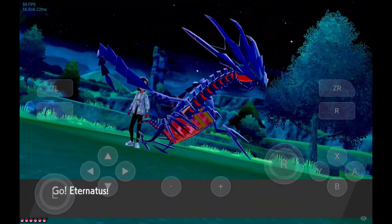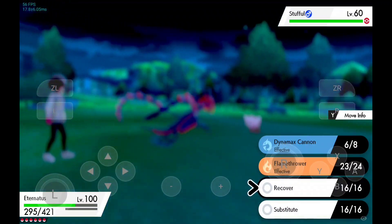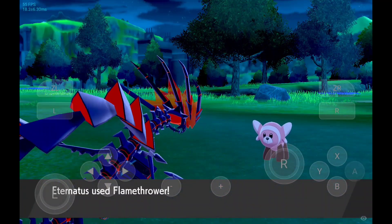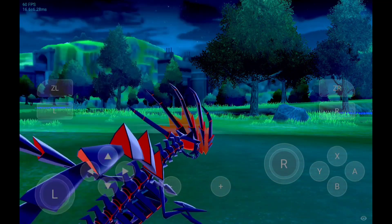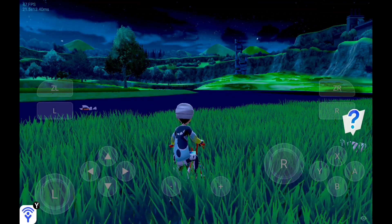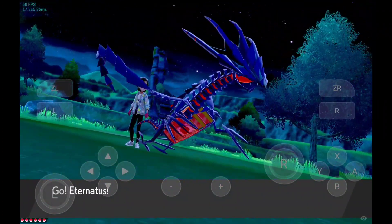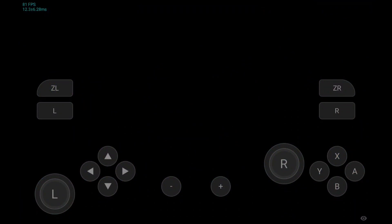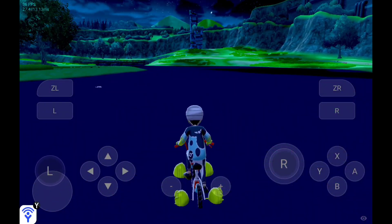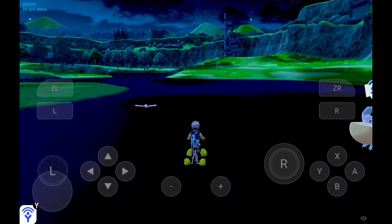Another tip to get better FPS: just explore around. Even if you get low FPS, don't close out the game or get disappointed too soon, because shaders are being compiled. You will experience a lot of frame drops during this process, but once the shader compilation is done your game will be smooth again. Keep exploring the world so Skyline Emulator can compile more shaders — the next time you play there won't be any lag.